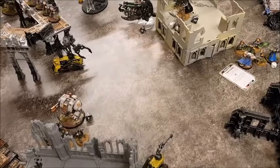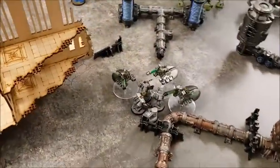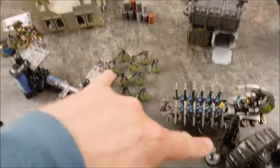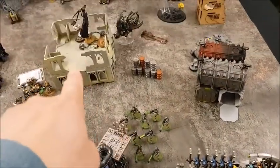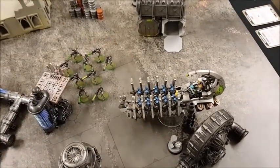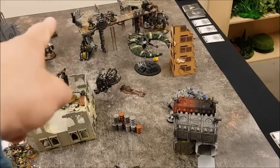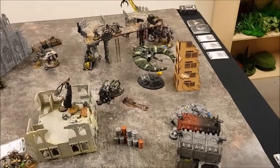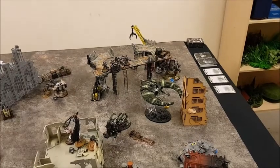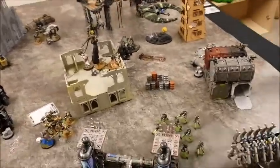End of Necrons movement phase turn four: reanimation protocols got back two Death Marks and two Immortals. No movement for Tomb Blades or Destroyers. Necron Warriors on Objective Six advanced to start challenging for the central objective for the end of battle scoring. Ghost Ark shuffled back onto Objective Six. Annihilation Barge fell back. Night Shroud moved across and did a bombing run with nebula spheres on the Hellblasters, taking out one.